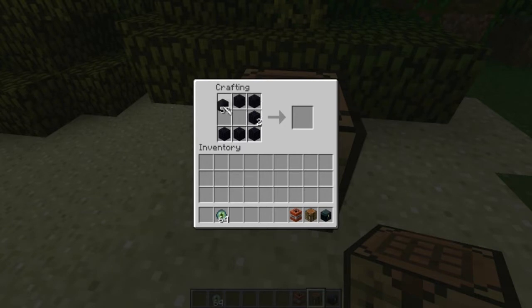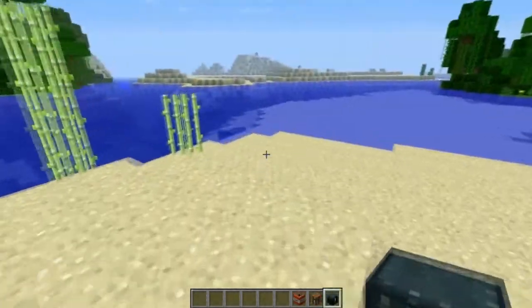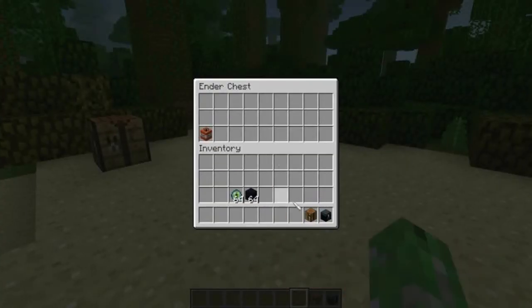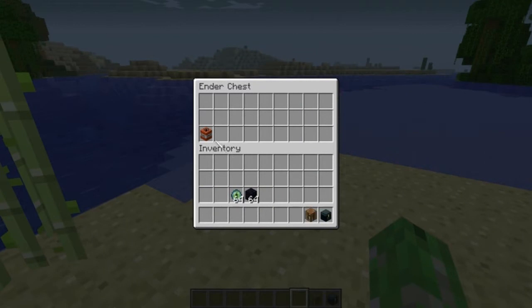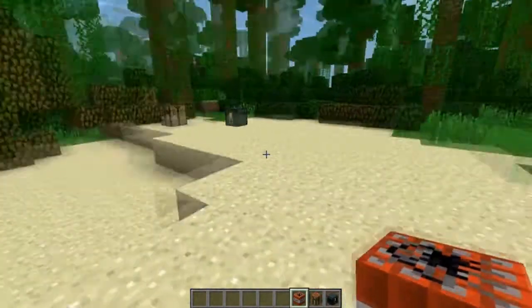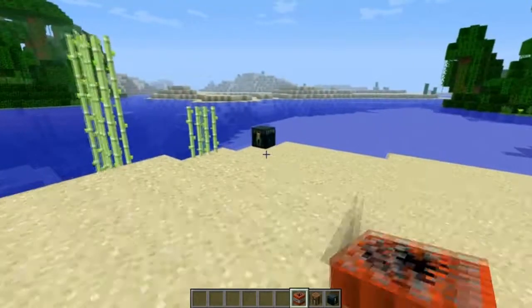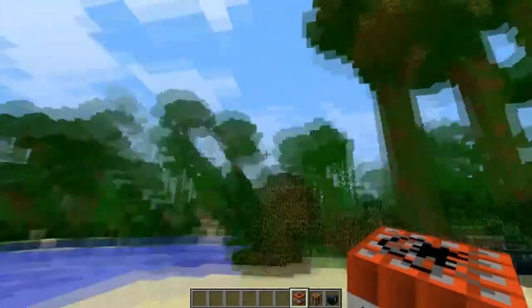This is the ender chest. You know how to make it — the recipe is right there. What ender chests do is really useful: you can put stuff in your ender chest at home, go to the Nether or another location, and get your items from there. For example, if you're traveling by minecart from one place to another and need something, just put it in the ender chest and it'll be waiting at the other end.